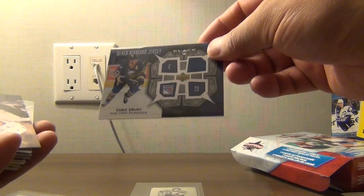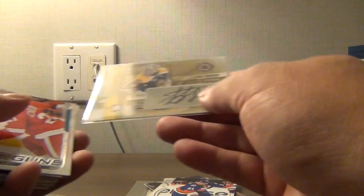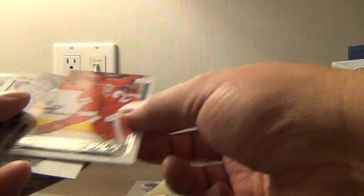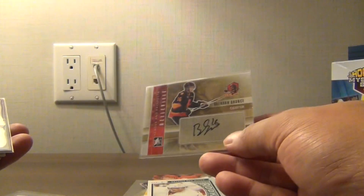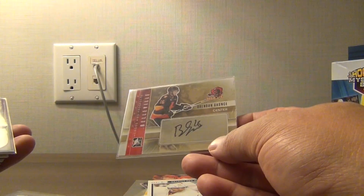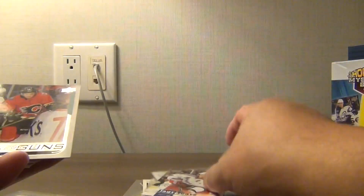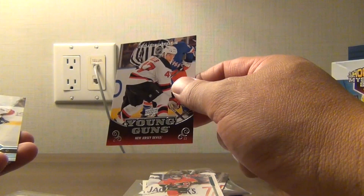A Chris Jewry jersey, Andre Palat canvas, Anthony Cirelli, Caloposo canvas, Igor Bobkov signature from In The Game, Dennis Chalowski Young Guns, Calvin DeHaan canvas, Andres Athanasiu, Marky Rookie, an autograph of Brendan Gauntz — that one's not too bad — a couple of jerseys of Milan Heyduk, Yager years.